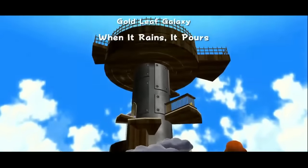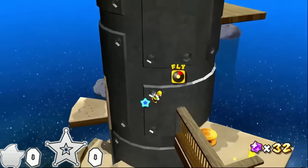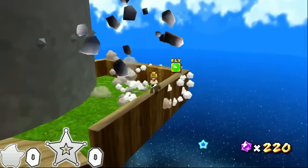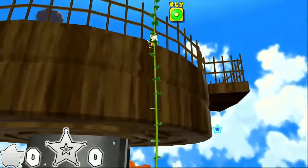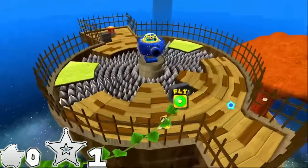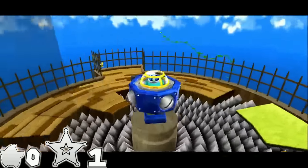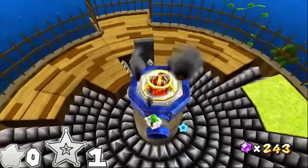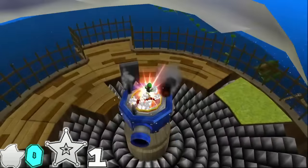When It Rains It Pours is incredibly straightforward — get the bee mushroom and climb to the top of the tower. Line yourself up with the rightmost crack on this rock and immediately jump to grab the very tip of the spine. This fine is super precise to grab efficiently, but once you grab it, the boss at the top is taken out with three ground pounds — not spins — making this star possible in one spin.